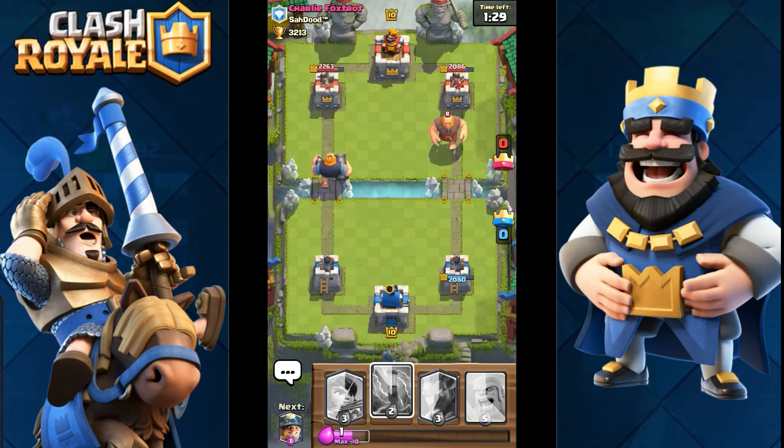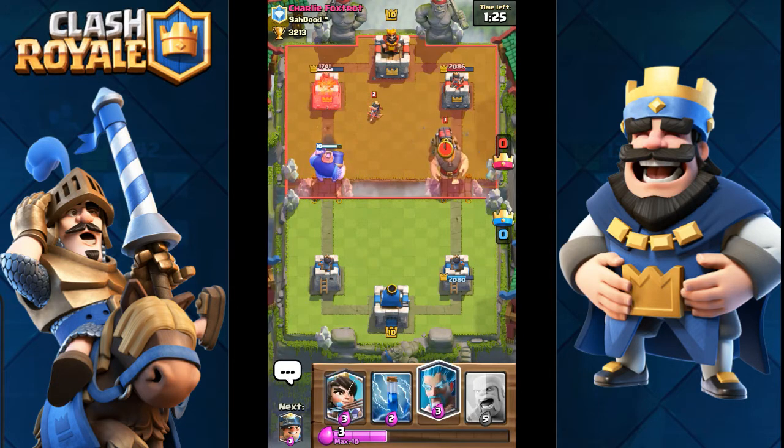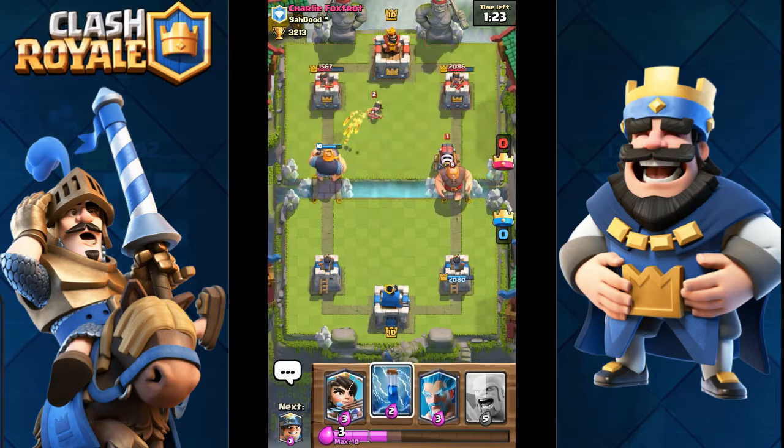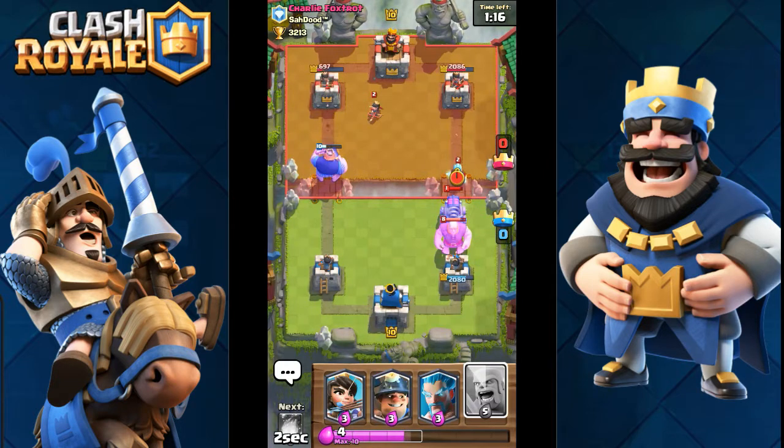Another good tip is, if you see that your opponent is going to do a huge push on one lane, put your royal giant on the other lane just to counter it. In worst case scenarios, he will get your tower and you will get his tower.